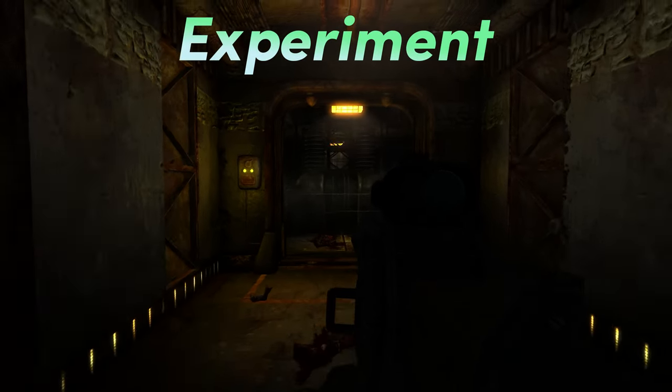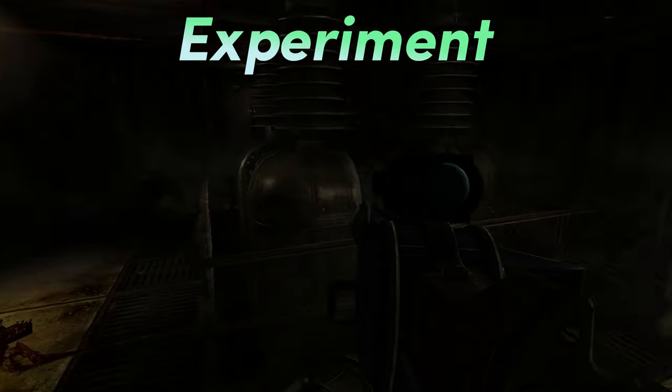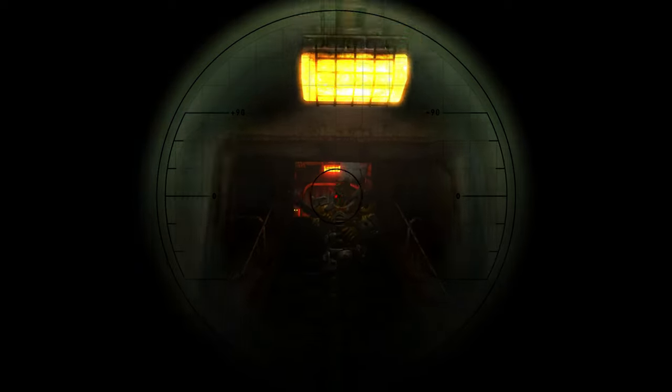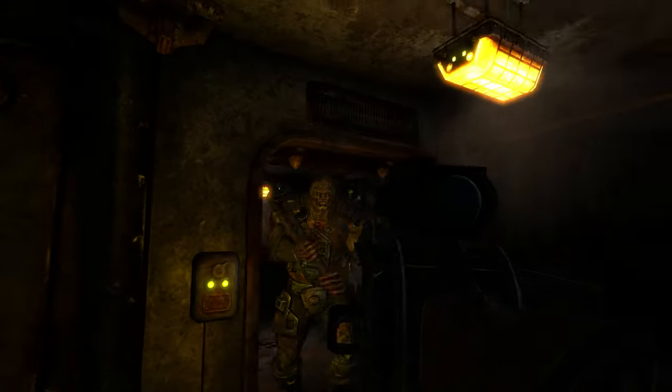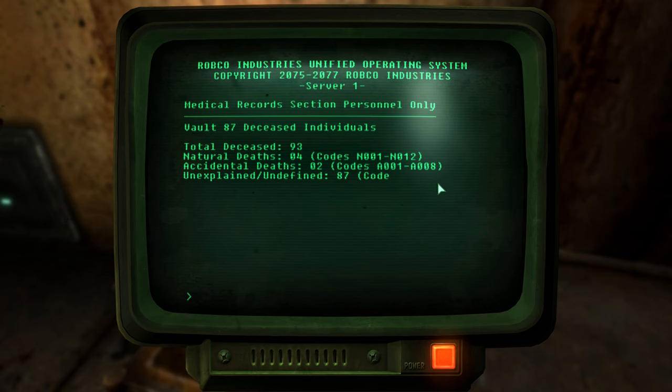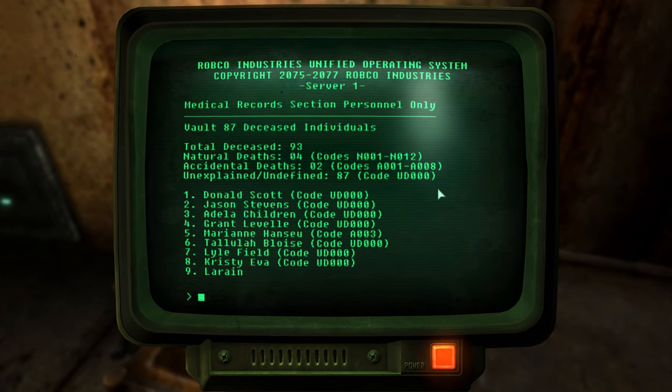Vault 87's experiment was to test the Forced Evolutionary Virus on the people who sought shelter in the vault. The Overseers, the scientists, and the vault security guards were all aware of the dangers of these experiments; however, they decided to proceed. On one terminal in the medical records file, there is a list of deceased vault dwellers — 93 deaths listed, 87 of which are unexplained, which was a cover-up for the failed experimentations.